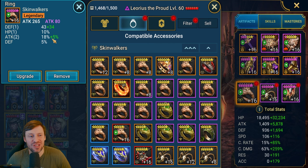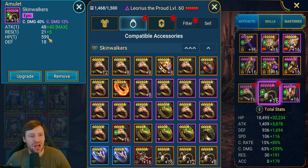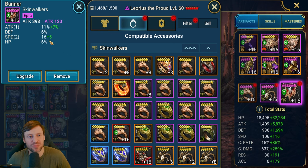The ring is really nice, though there's always room for improvement — a few more rolls in substats would be great. The amulet is really nice with that extra 12 crit damage; more rolls in attack would be ideal. And the banner is just god tier — the only way to make it better would be a legendary piece with slightly better rolls.